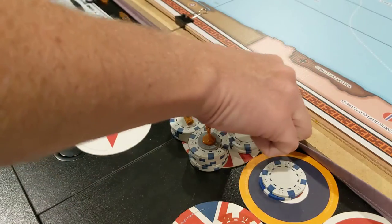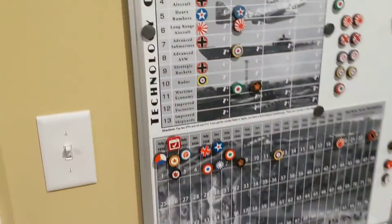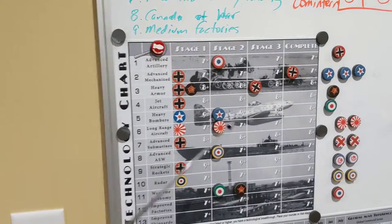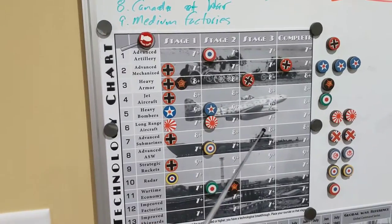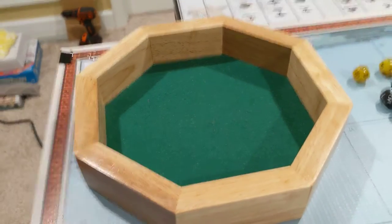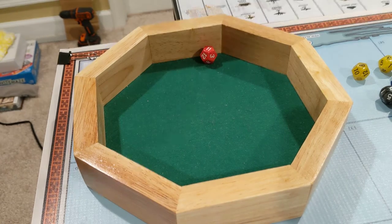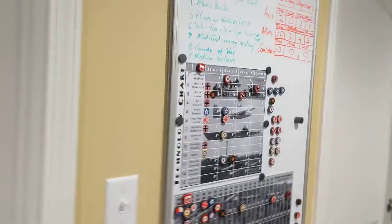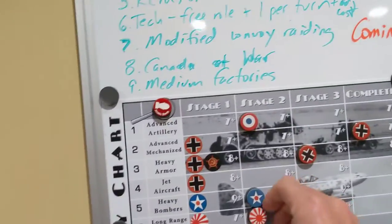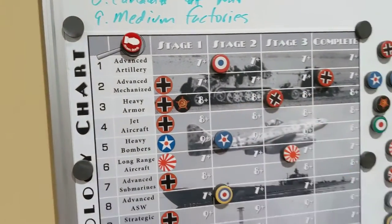Let's go ahead and do the tech roll now. Japan has two stages on long range aircraft, so we're going to go for a third at seven or less. Seven or less long range aircraft — there's an 11. Wow. The trend of missing tech rolls continues. So, long range aircraft is now stage three for Japan.